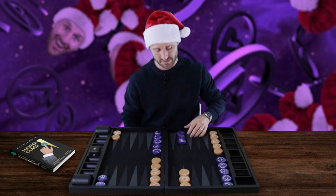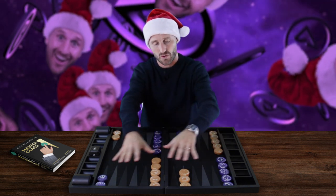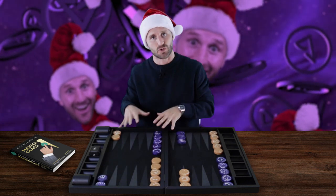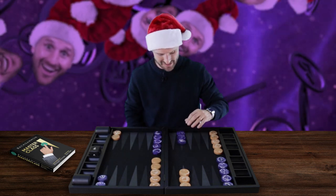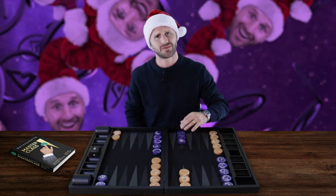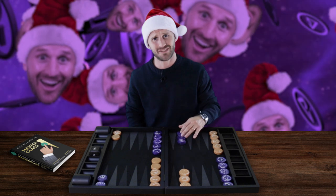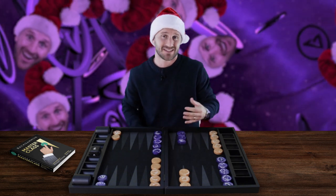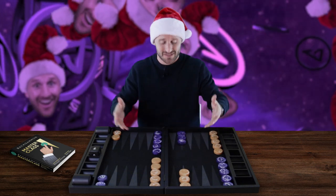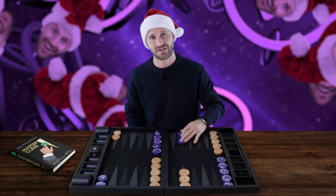The 17 point is over here — that's your 17 point. You are playing as orange, I'm playing as purple. So your 17 point is my 8 point. In the opening position, your opponent begins with 3 checkers on the 17 point.